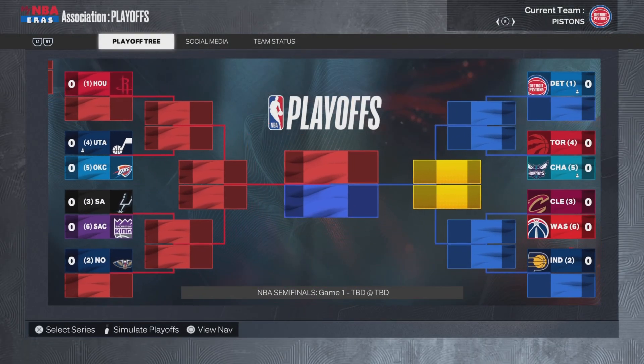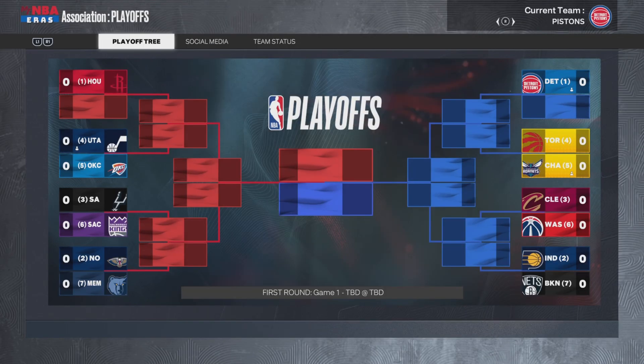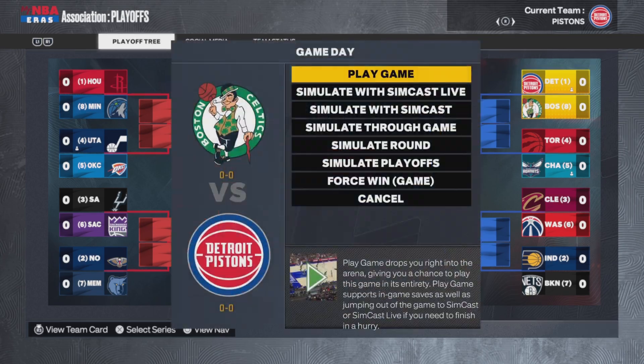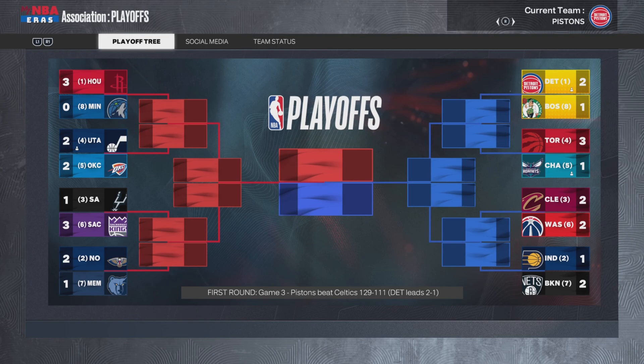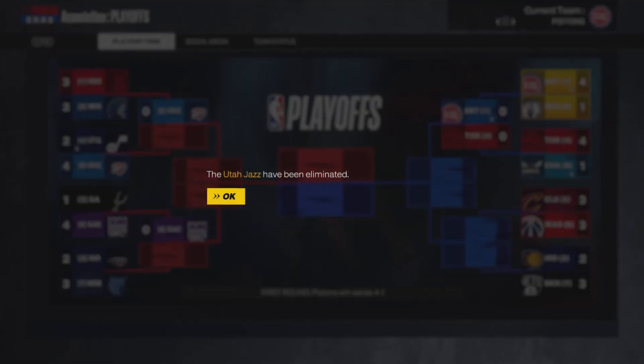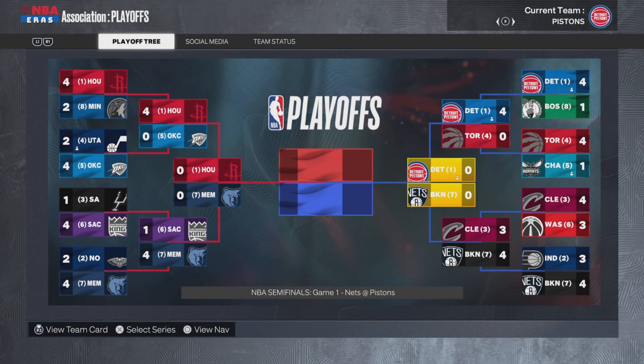Basically, the Hornets suck. This year though, they don't suck. But it doesn't really matter because this year's the Pistons' year. If they go 79-3 and somehow lose this series, I mean — if they lose in the playoffs at all, it's crazy. There's no way they lose. The Hornets, you're out. The Detroit Pistons win 79-3. No one else is going to beat them.